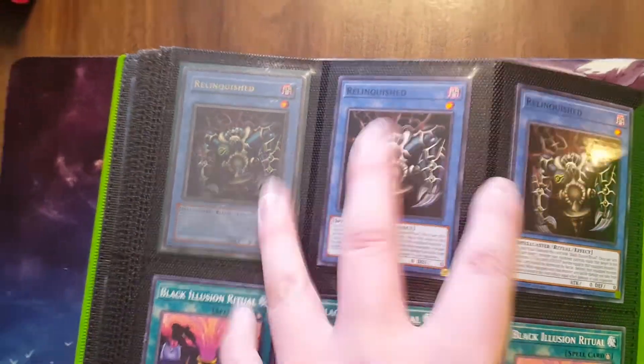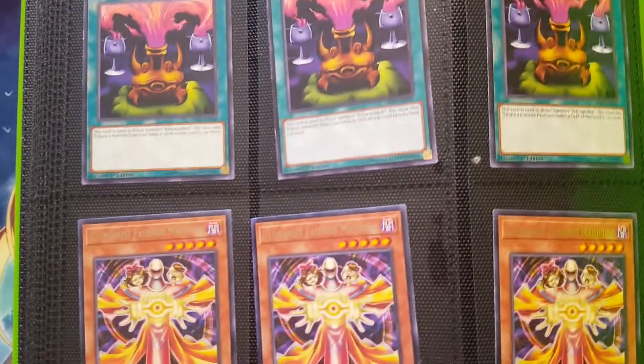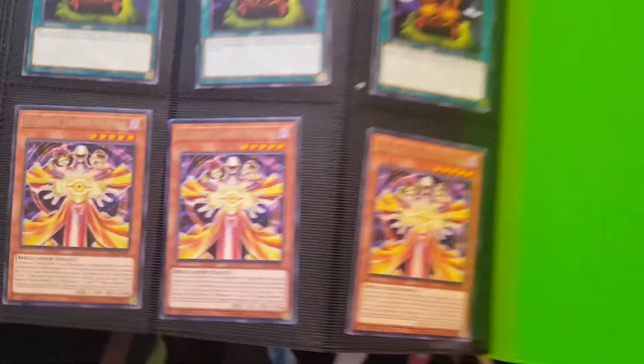I'm going to turn the page. Ultra Rare Relinquished with one coming there and two more here. Most of the Relinquished stuff has been taken, but I decided to keep this in case anybody wants some of the basics.